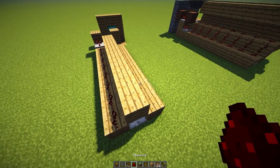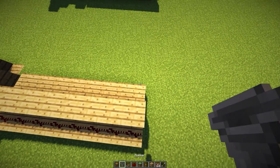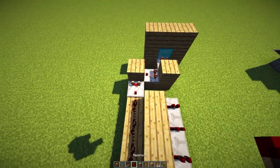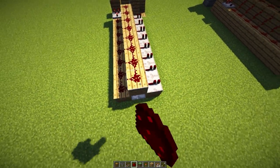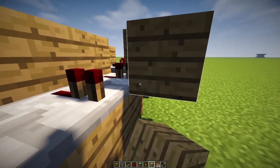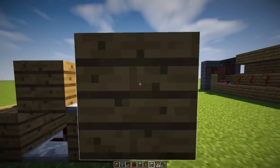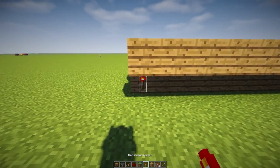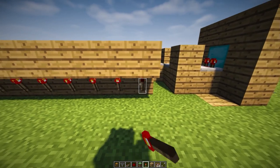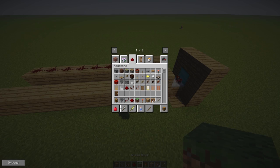Grab some more redstone repeaters and place them on this block. Then grab some more redstone dust and place it on top of these blocks. Place down another line of blocks in front of your redstone repeaters, then grab some redstone torches and place them on top and under those blocks. On top of these blocks you want to grab yourself some droppers.